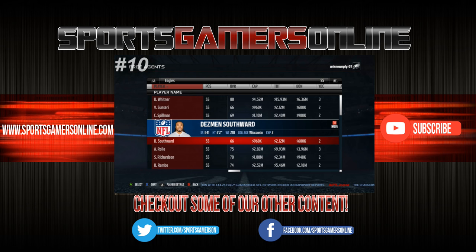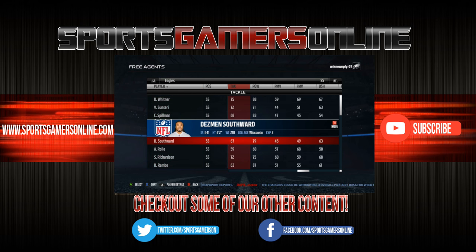The number 10 sleeper safety is Desmond Southwood. He was recently released so he's out there. Being a former cornerback, Southwood is among the faster safeties in Madden, and being 6'2 with 97 jump gives you a nice deep pass break-up defender. His versatility in coverage with 79 man and 75 zone gives you a nice low-rated option that will perform above his rating.